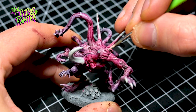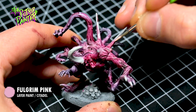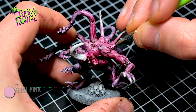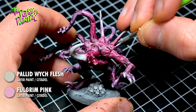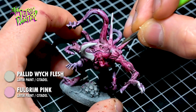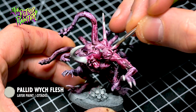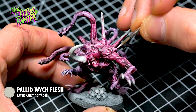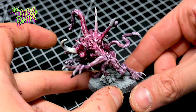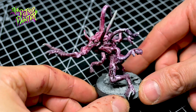In the same sketchy motion I highlight the model with Volgrim Pink, keeping to the raised areas and following along the muscles. I repeat the previous step with a mix of Volgrim Pink and Palette Swish Flesh, trying to make the highlights smaller and smaller each time. The final highlight is Palette Swish Flesh, mostly on the uppermost areas to add extra brightness. It's a completely different looking spawn, but that's the fun thing about these models — you can just go nuts with color and it will fit.